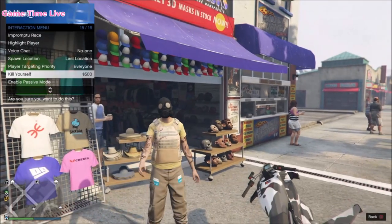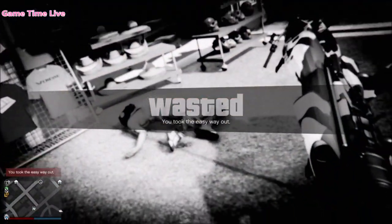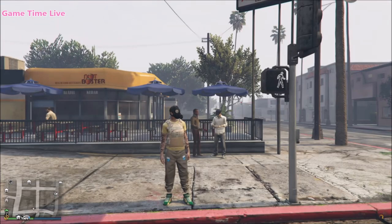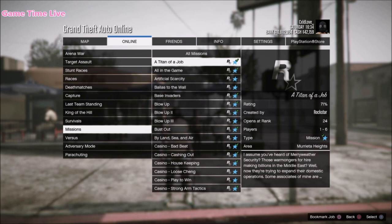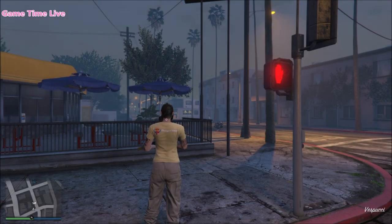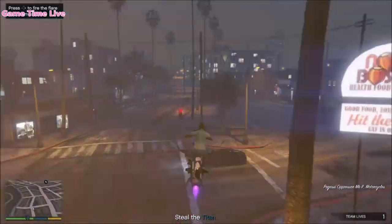For the next step we're going to be hitting kill ourselves, and once we have respawned we're just reapplying the outfit. Now you are fully ready to do the titan belt merge, so as the name says, we're going to be starting up a Titan of a Job mission for the next step. If you do that correctly you should load in without the body armor.